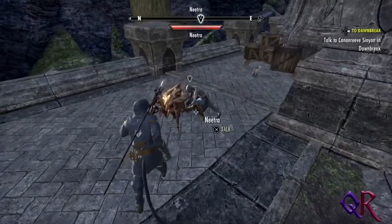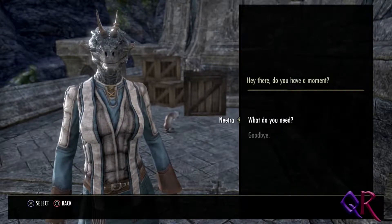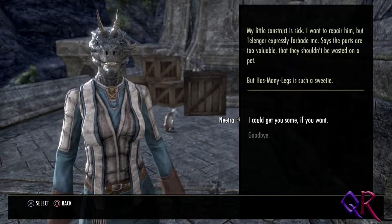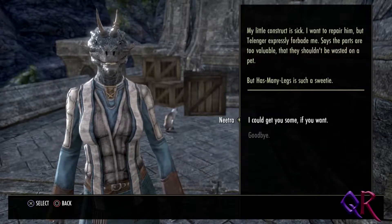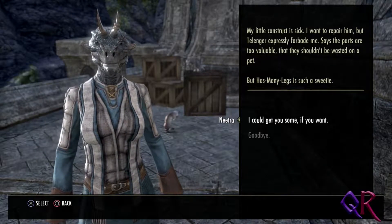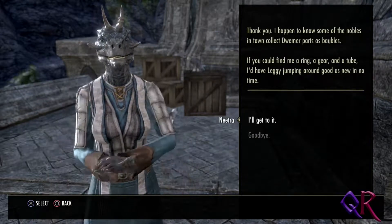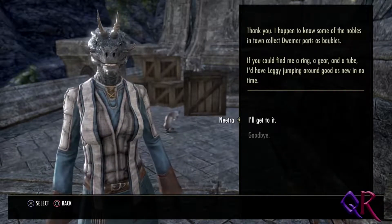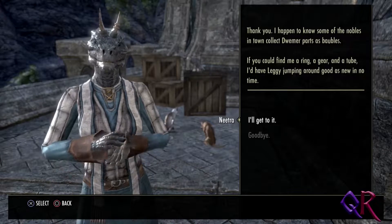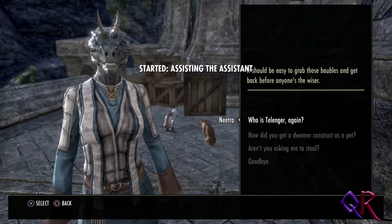Okay, that was — just have to check this room. Hello, Nitra. Hey there, do you have a moment? 'I want to repair him, but Tellinger expressly forbade me. Says the parts are too valuable, that they shouldn't be wasted on a pet. But he has many legs and is such a sweetie.' I could get you some parts. 'I happen to know some of the nobles in town collect Dwemer parts as baubles. If you could find me a ring, a gear, and a tube, I'd have Leggy jumping around good as new in no time. You need to grab those baubles and get back before anyone's the wiser.' Assisting the assistant — all right.